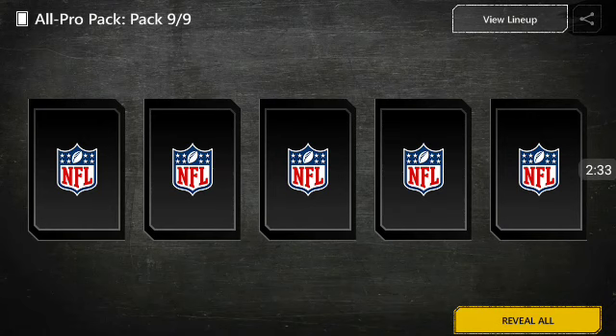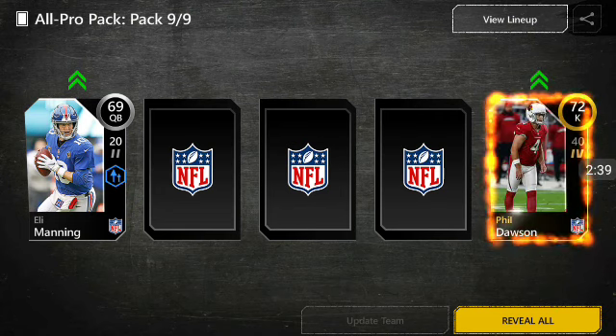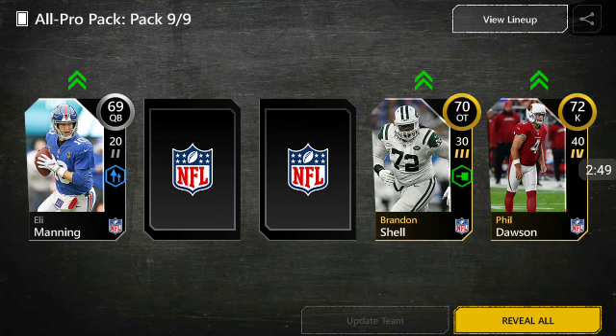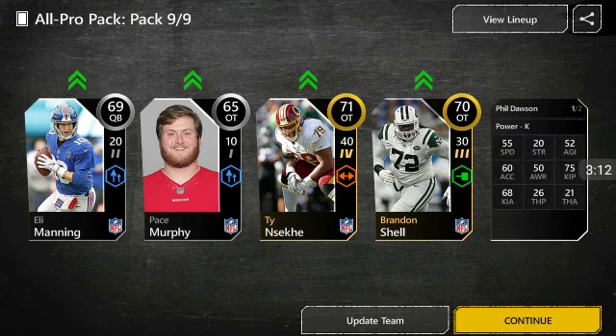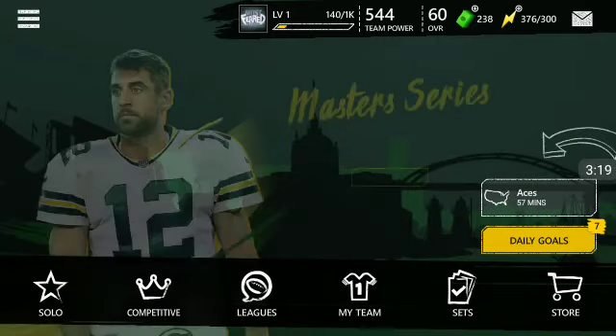Let's see what we got for this one — we got Eli Manning, 69 overall, that's crazy. We get a 72 overall kicker, he has 40 power so that could be good. Another gold, another gold — three golds! No way, is this like a three gold pack? And a 65 as well. Phil Dawson could be going for a lot because he's a kicker — he has 75 kick power, so that's not bad. Could be worth some coins when I unlock the auction house.